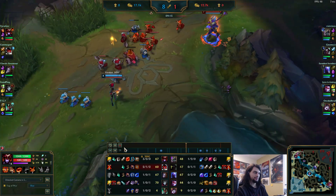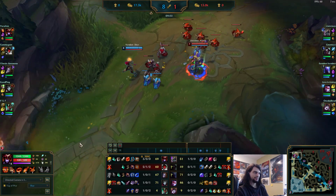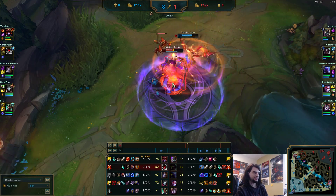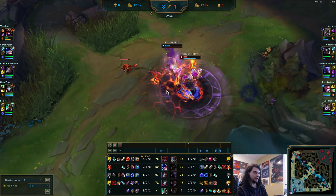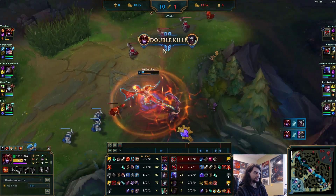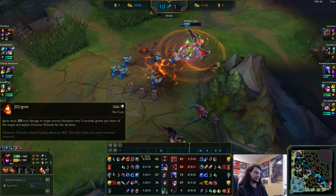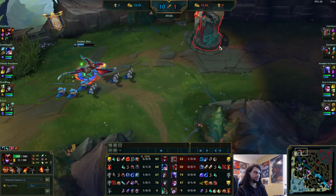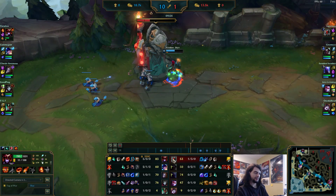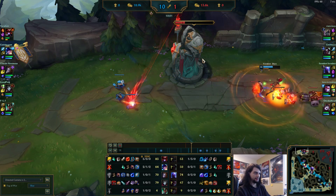Nunu miscalculates here and feeds doubles, which is unlucky, but we can work with it. Because very shortly those doubles are going to become my doubles. I'm nearly level 9 here, so this is a perfect time to go in. For some reason he thinks since he has doubles he can fight me — he's almost right. My ignite nearly came off cooldown. It would have been much smarter of me to wait until my ignite came off cooldown, because he was able to heal a good bit off of his Q lifesteal and his passive. But because I saw an opportunity to get a 2-level advantage on him in an all-in, I just took it.